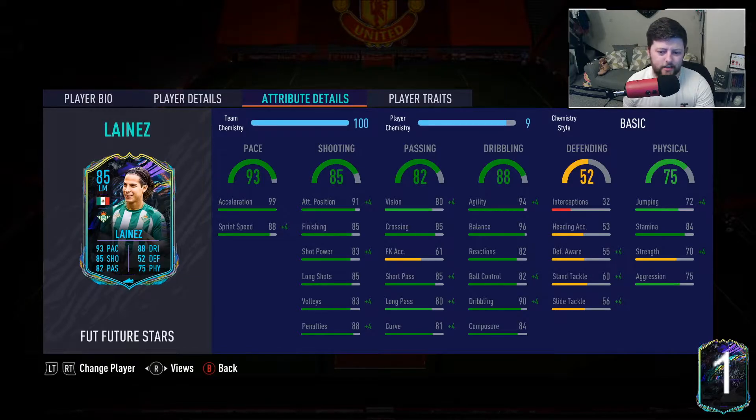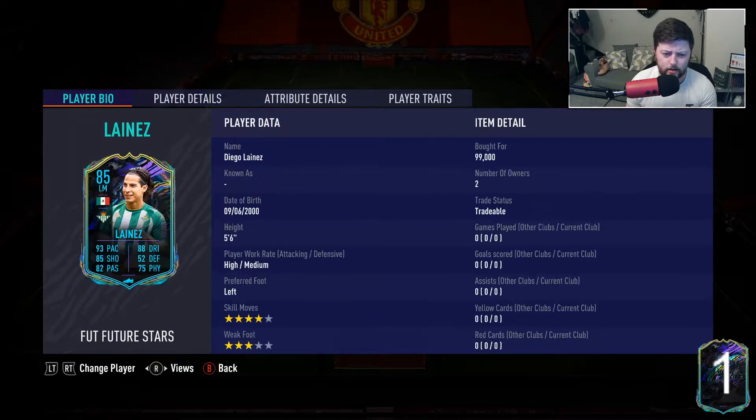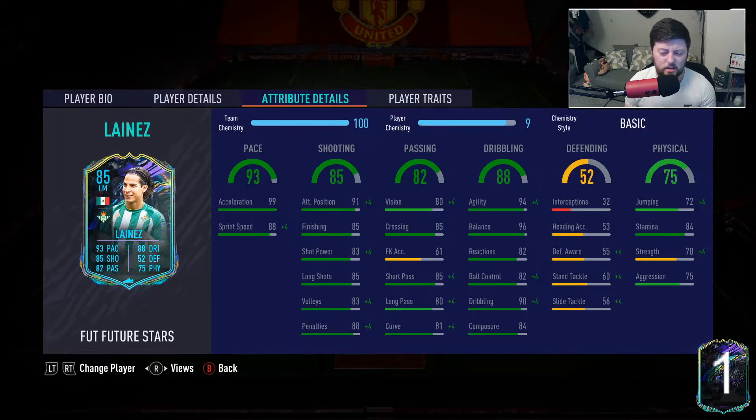88 sprint speed, which catches up with the basic chemistry style. Shooting-wise we're looking at 85 finishing — shot power is looking okay. He was about 99k, which is really not that bad for the first day.